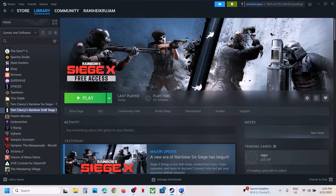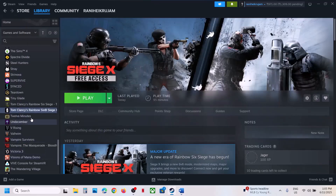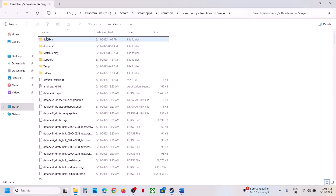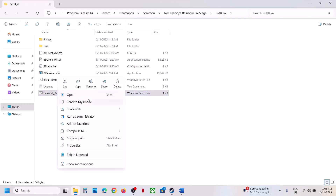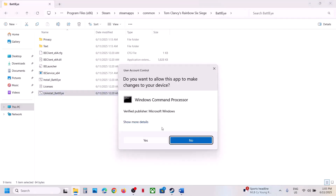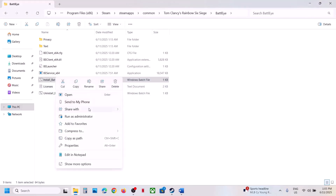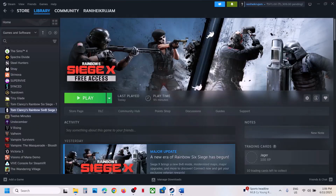The next step is to uninstall and reinstall BattlEye. Make a right click on the game, select Manage, click on Browse Local Files, open the BattlEye folder. Over here you can see Uninstall BattlEye — make a right click then click Run as Administrator, click Yes to allow. Then click Install BattlEye, make a right click, click Run as Administrator, click Yes to allow. Once this is done, launch the game and check.